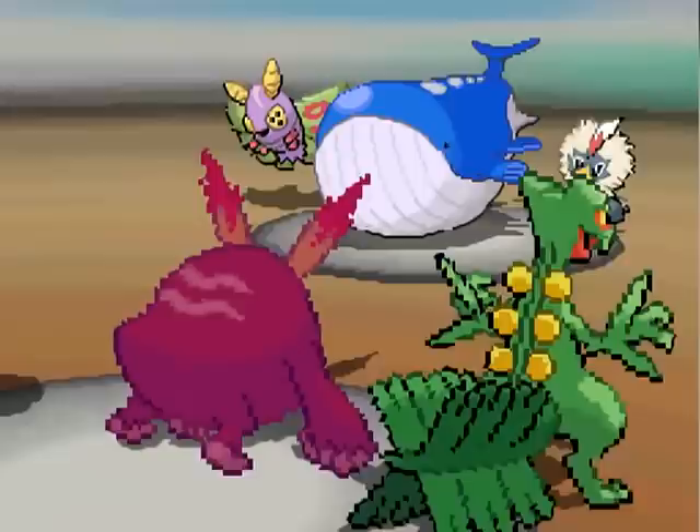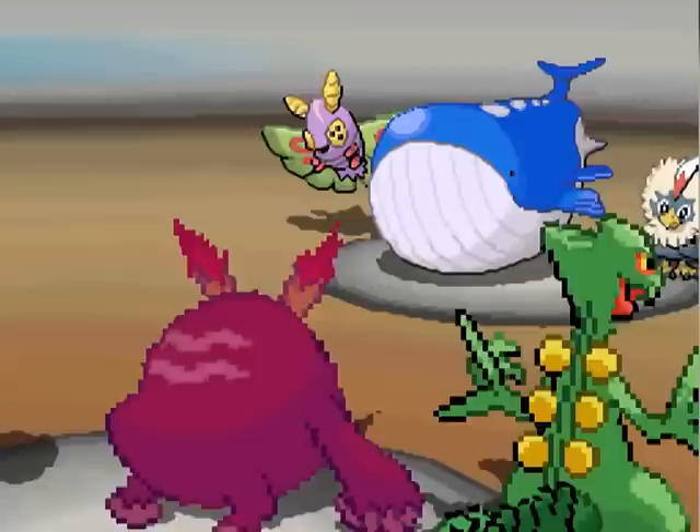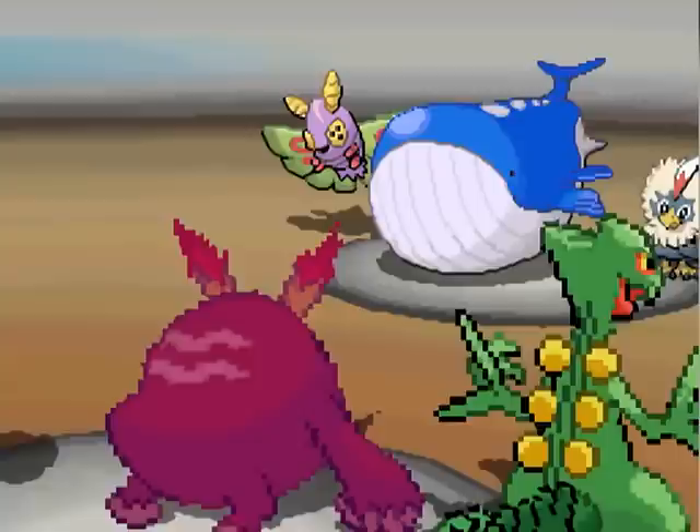Considering there's a Wailord — one of the highest HPs in the game. Anyway, I go for a Brick Break against Rufflet, it's regularly effective, but I don't really have much better to hit him with. And unfortunately, that Rufflet is the champion of his team — goes for that Wing Attack, does a crap ton of damage. Wailord keeps going for those Defense Curls, getting its Defense through the roof. Yeah, that's not gonna be great.